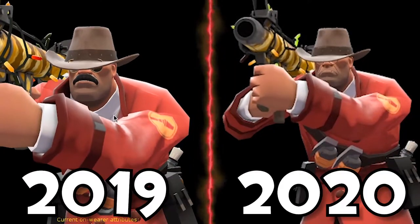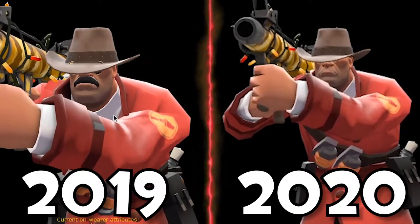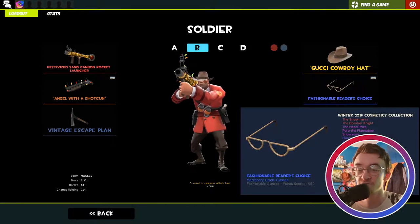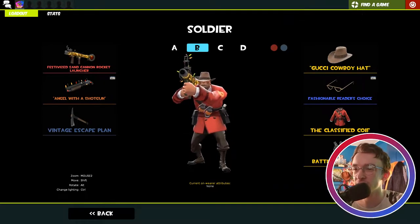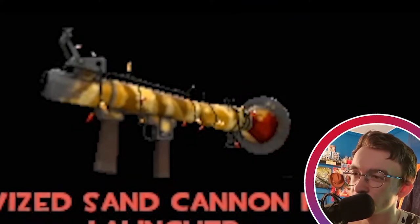Then we've got this other loadout. These cosmetics change quite a bit — sometimes it's an Aperture Hard Hat. We've got the Fashionable Reader's Choice, sometimes changed to the Macho Man, and the Classified Coif. This is my secondary Soldier loadout which is exactly the same as my first one but uses a different rocket launcher.